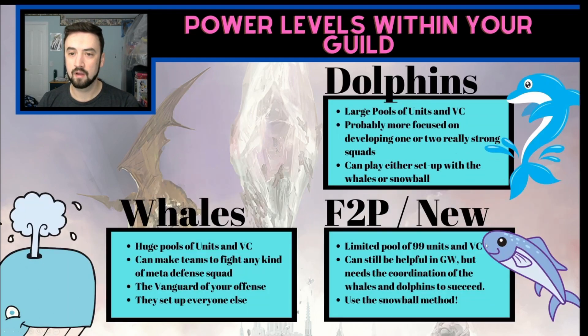Your guild's also going to have your dolphins — your people who spend a little bit of money, but maybe not the most. They typically have a pretty big pool of units and vision cards and may or may not be able to counter the current meta, but they should be able to counter something. Encourage your dolphin-level spenders to make very specific team comps aimed at beating something. Maybe they can build a lot of slash resistance — whisper and slash resist vision cards — and build teams to beat slashing teams. Encourage them to do that, then look for those teams to beat in guild wars.